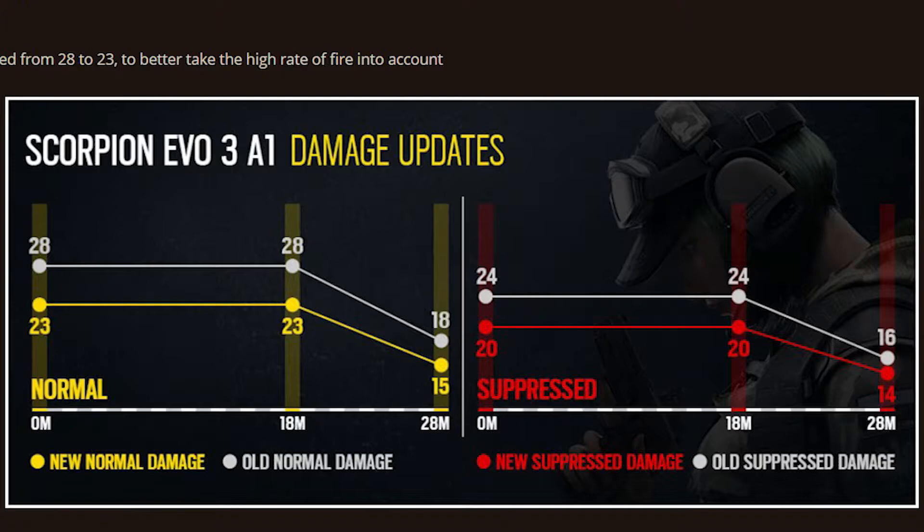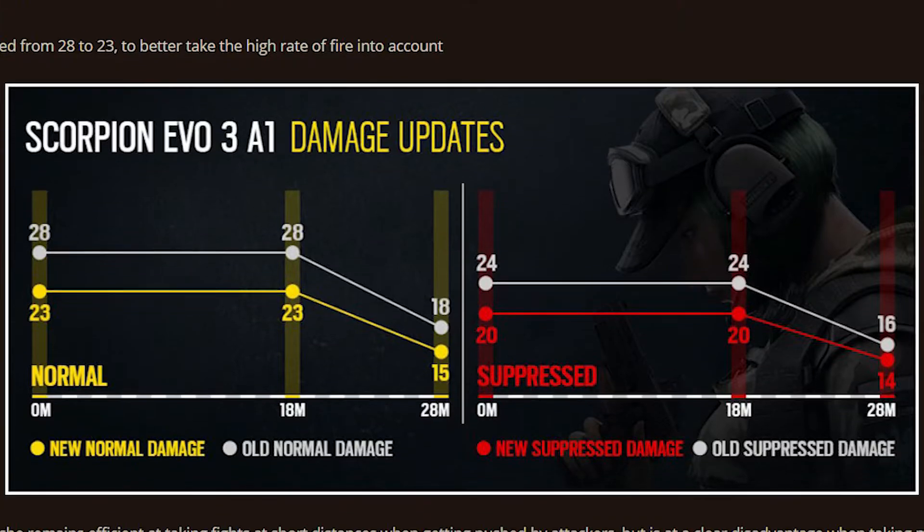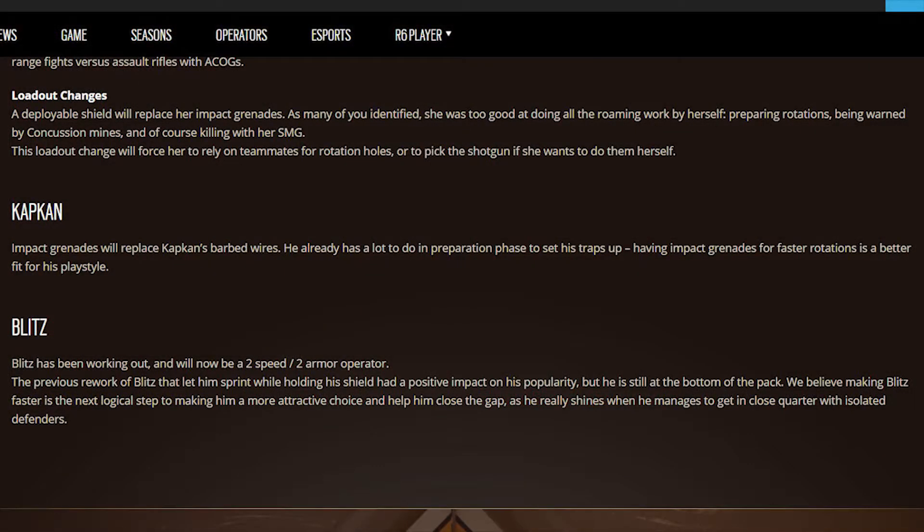A lot of people out there are not going to be happy with this. They're also changing her loadout — a deployable shield will now replace her impact grenades. As many players identified, she was too good at doing all the roaming work by herself: preparing rotations, being warned by concussion mines, and killing with her SMG. This loadout change will force her to rely on teammates for rotation holds, or to pick the shotgun if she wants to do them herself.